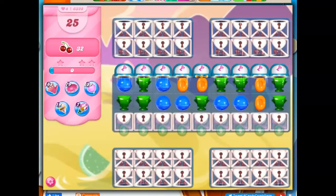Hi friends, this is Susie, your gaming guru, here to help you solve the puzzle of level 6338 in Candy Crush Saga, where we have 25 moves to clear out 32 ingredients.